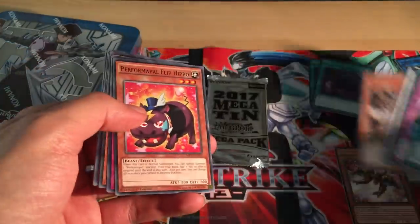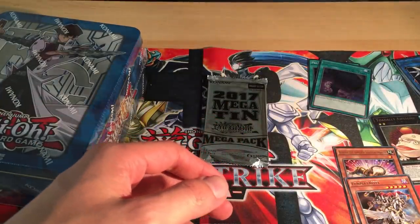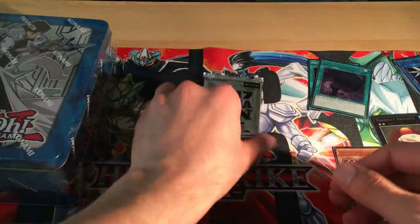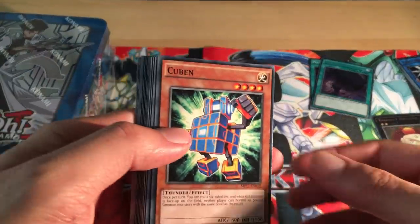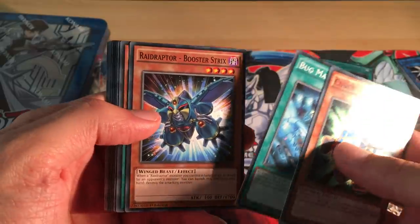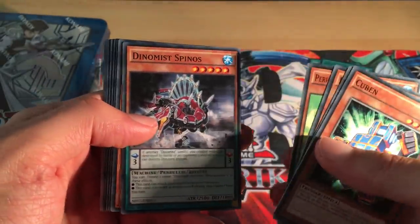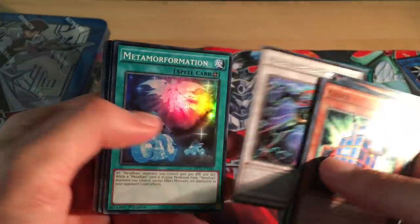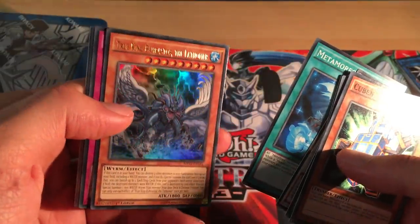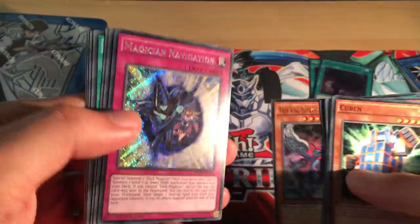If it's a monster, it's the attribute; if it's a spell or trap, it will say spell and trap, and of course the levels or ranks for the monsters. Cuban, Doggett Matrix, Raid Raptor again, Cell Shell Crab, Adonis Spinos, Raid Raptor. High Speed Roy Puzzle, Metamorphomation — pretty cool. True King Barastos, the water one basically, that's pretty cool, and a Medician Navigation. Awesome.